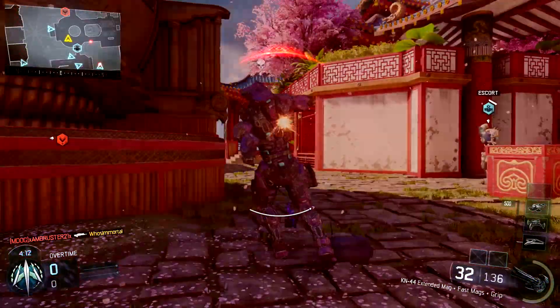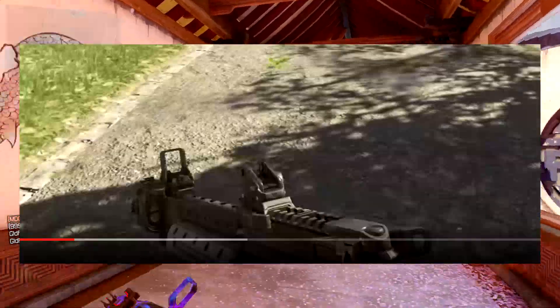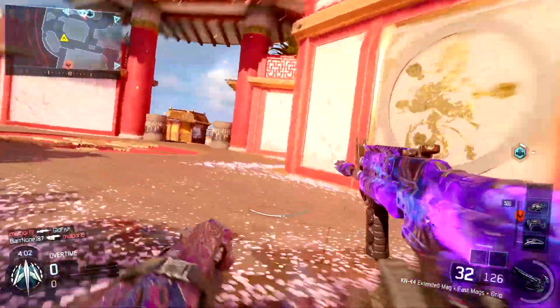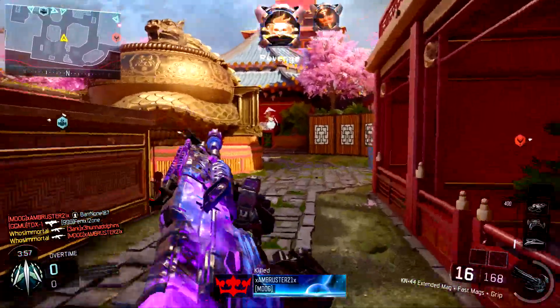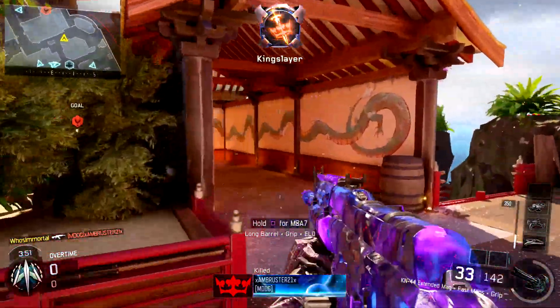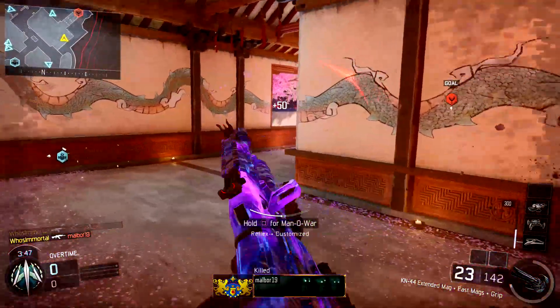Our next image was hard to capture since it was only on screen for a few seconds, but this is the first-person view of what I believe is the weapon the female character and her robot companion were holding in the first image. I'm still getting an AR or maybe slight SMG feel from this — it sort of resembles the Razorback from Black Ops 3, which I initially thought was an assault rifle but turns out is an SMG. I definitely think this weapon is one or the other.